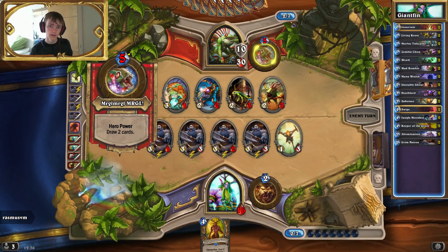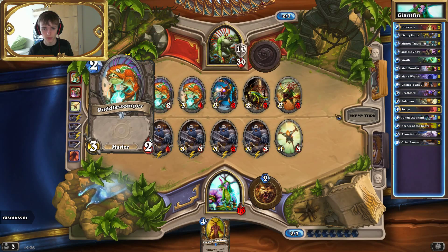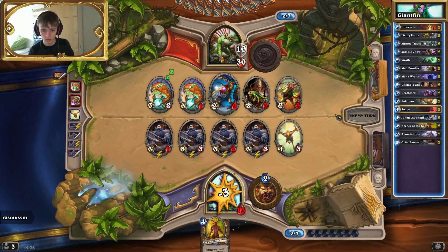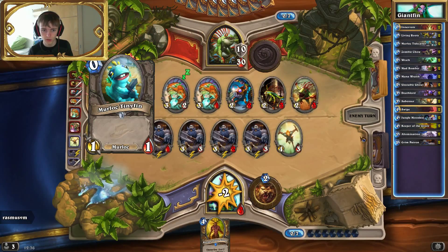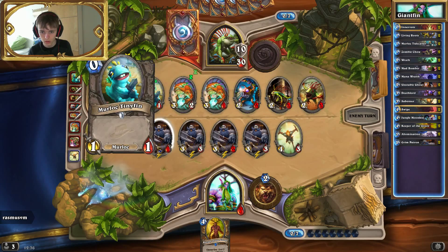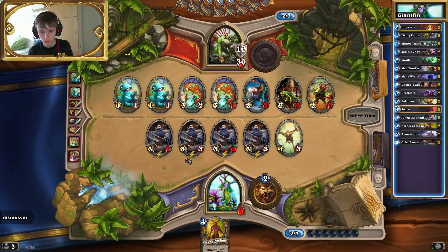Most important thing right here is actually denying him playing the Murloc Warleader. Sabotage does that by giving an additional 5 mana he has to pay, so he'll have 2 mana — that means he can't play the Murloc Warleader, which is tremendously good for me. I'm taking a lot of damage here but I think it's okay — he doesn't really have all that much charge damage.